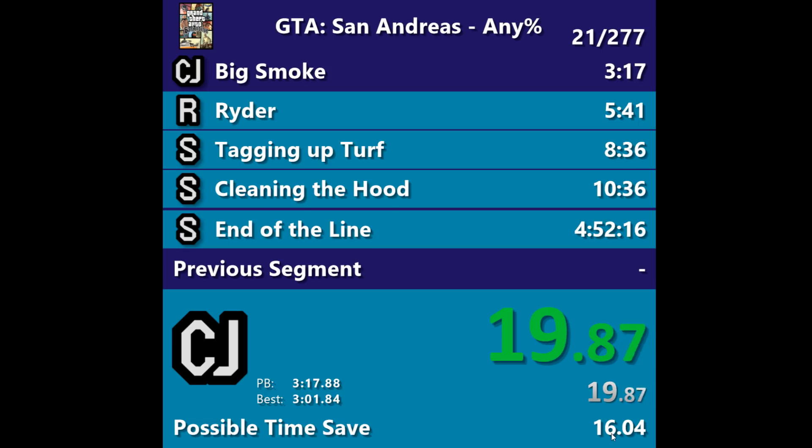Possible time save means the difference between my best ever segment, as these splits know it to be, and what I got in my PB. I'm close to three minutes even, or 3:01, best ever — but on my PB I got a 3:17. So it's saying: if you're as good as the best you've ever been, you can save 16 seconds over the time you got in this PB run. Over here, this thing that says PB: on this run I got a 3:17.88; the best I ever got was a 3:01.84.